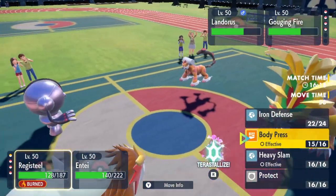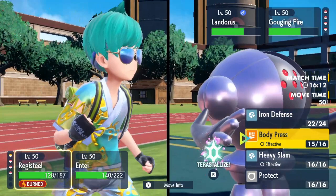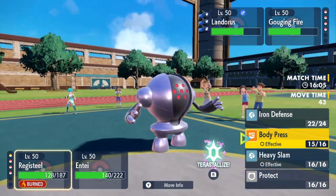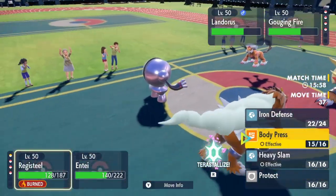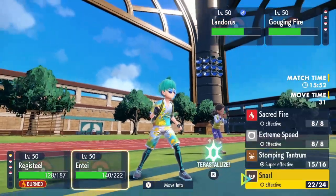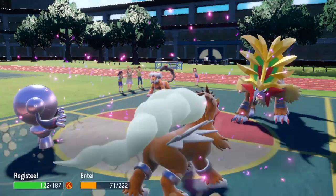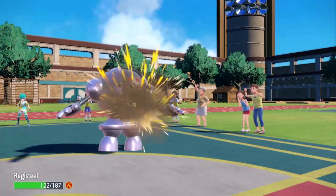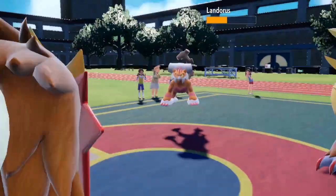The game also messed me over because this is not the lead I wanted. If I would have had Galvantula and Landorus Eye here I would have been in such a good spot — I would have clicked Thunder turn one and a ground move turn one and probably one-shot the Gouging Fire. I'm going to double into the Gouging Fire because I think Entei is dropping this turn. He's going to Terra — he's Terra Fairy, whatever. I want the Entei gone so I can get a free switch into Lottius.